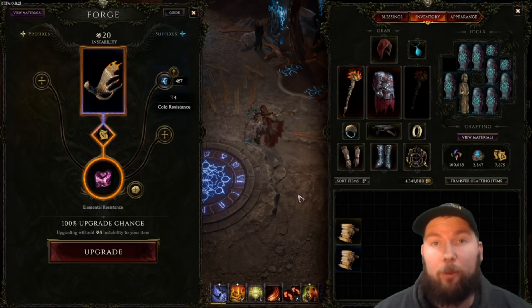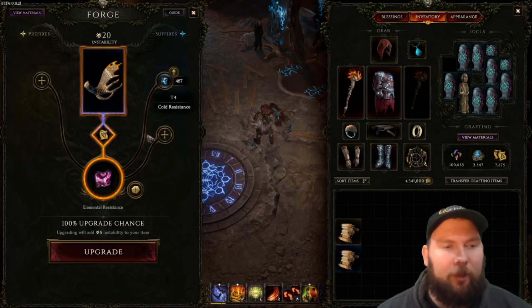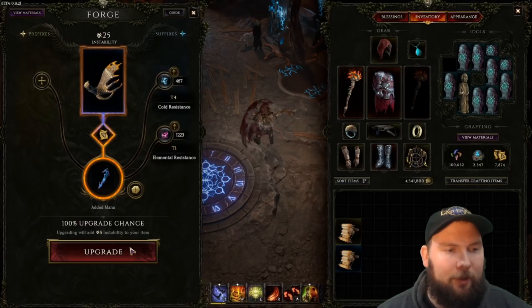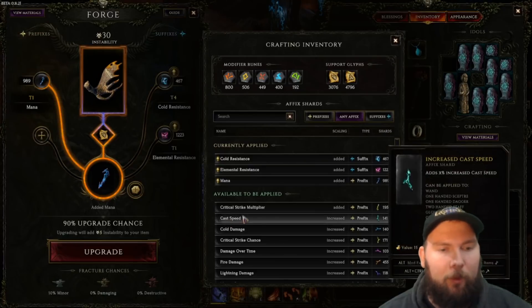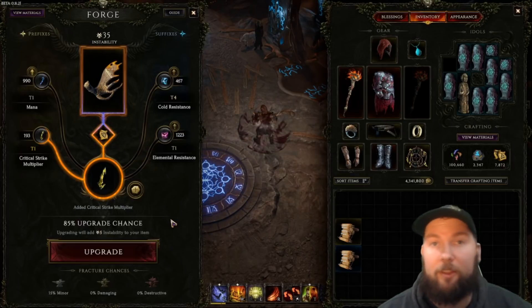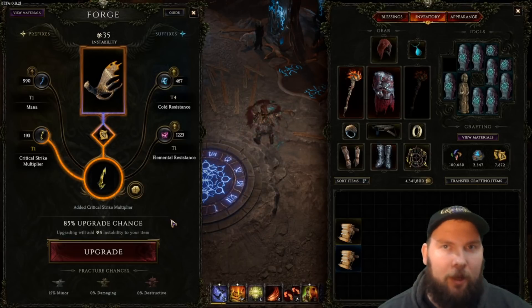You'll notice that when we added one affix, our item went from white to blue — anything with one or two affixes is magic, that's why it's blue. A normal item has no affixes and appears white. If we put three affixes on here — throwing on some elemental resist and then some mana — it turns yellow and becomes a rare item. You can have up to two suffixes and two prefixes. Adding critical strike multiplier gives us the maximum amount of affixes that you can have on an item. You have full control over what affixes are on the item.